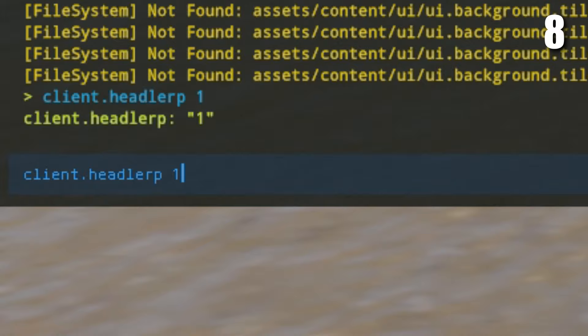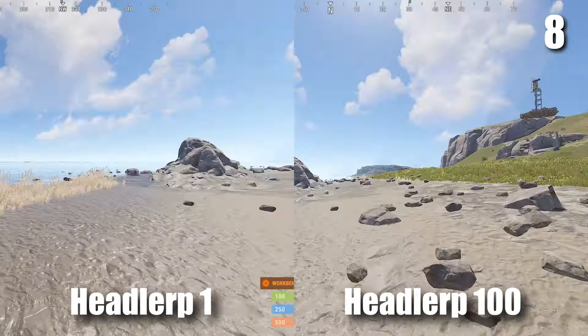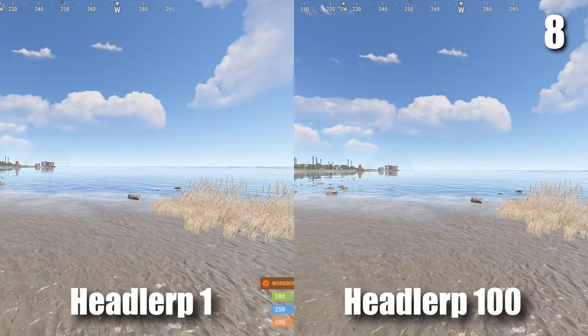The next setting you're going to want to change is headlert. This setting changes how fast you stop alt looking. As you can see, when it's set to one it's much slower than when it's set to a hundred.